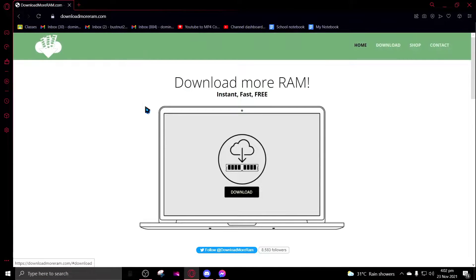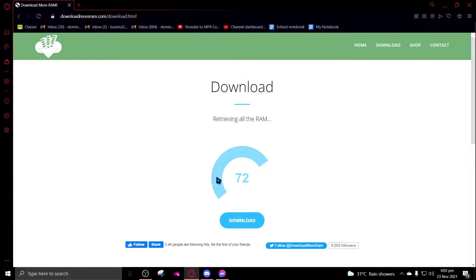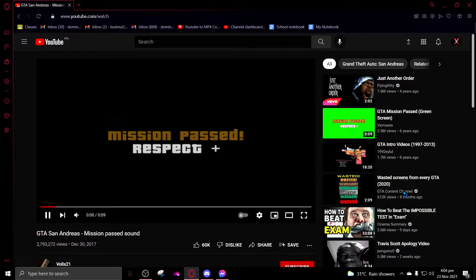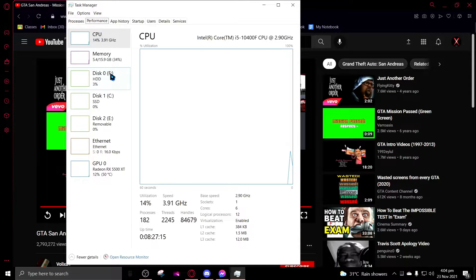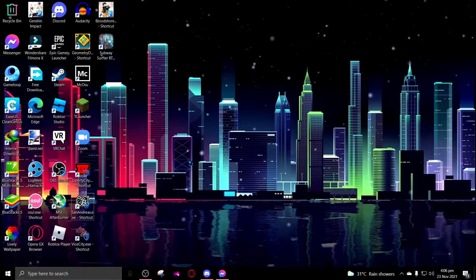Go to this website and what you want to do is download the max RAM, because you're gonna want the best of the best. Now you just want to wait for this to be downloaded. And there you go — you have downloaded RAM. Click here for info, it will redirect you to this website and they are basically saying that we have successfully installed the RAM.